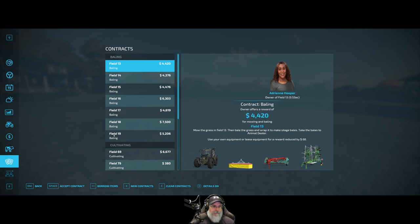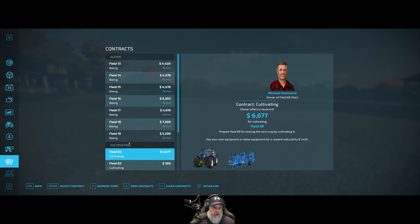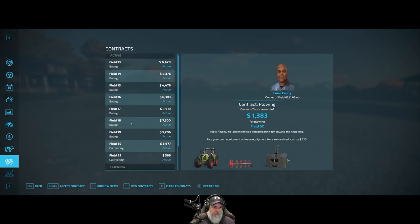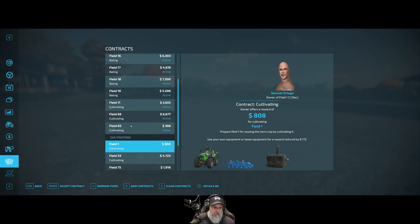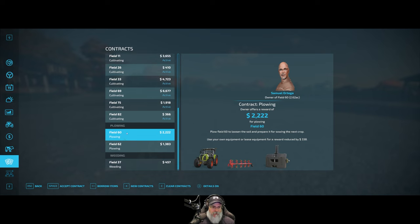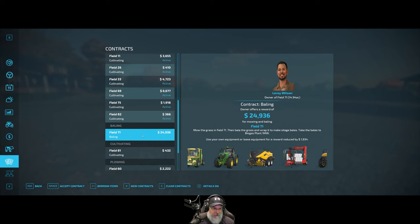After reloading, let's go back to the contracts. Field 71 isn't there yet but it should show up. We got a harvesting contract - wait, where did it go? It just disappeared. Maybe the AI found someone else to do it before I had a chance. Oh, here's 71 - and it turned into silage, awesome! It's just more money for us, that's the main reason. The silage contract is fantastic - we're going to borrow the items.